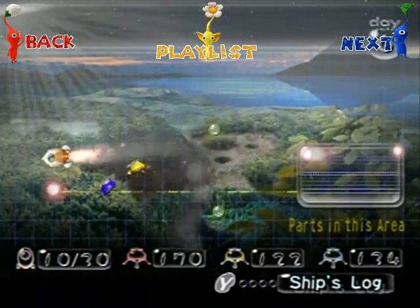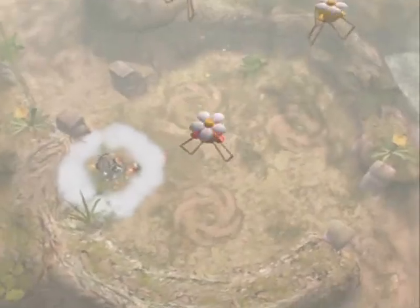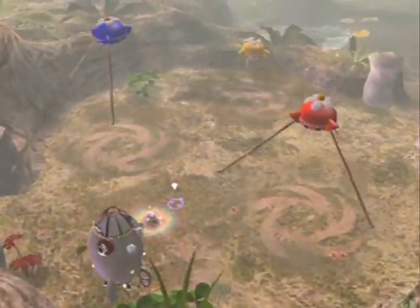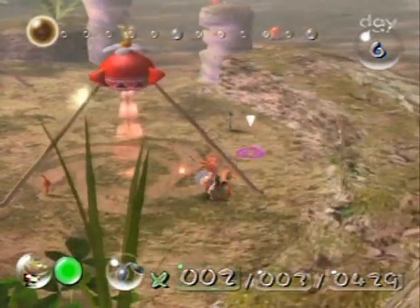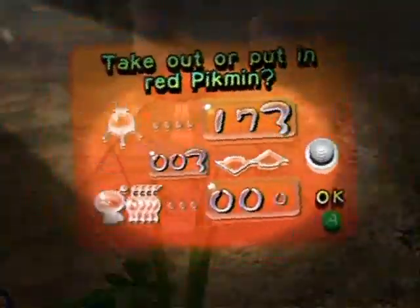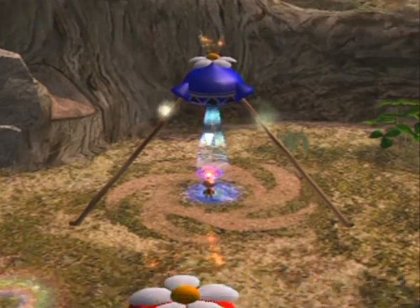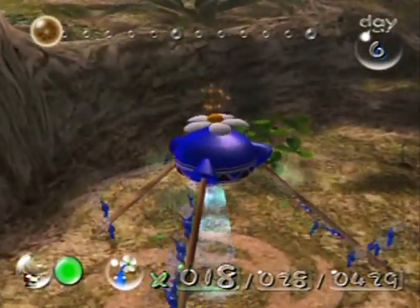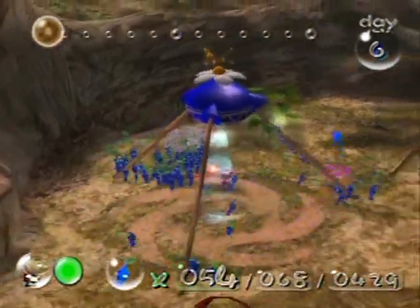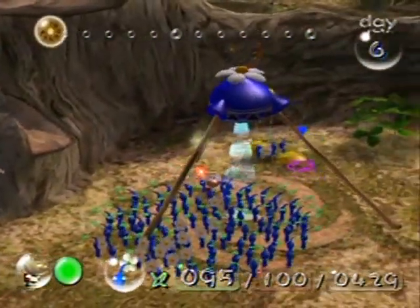Welcome back to the walkthrough. Now that we have all three Pikmin colors, it's time to go back to the Forest of Hope. We're already going through this well-designed loading screen. You'll notice there are a couple of Pikmin I didn't have enough time to pluck from underground last time. I'm going to put them all back into the onion and get out all blues for what I plan on doing here.